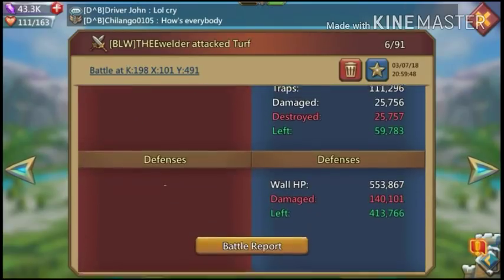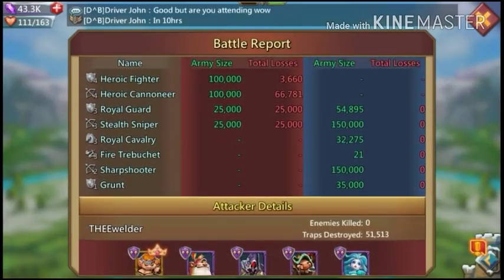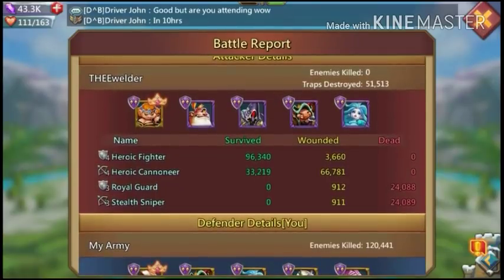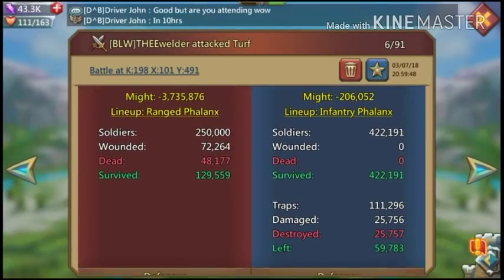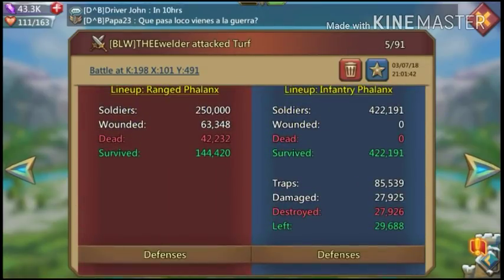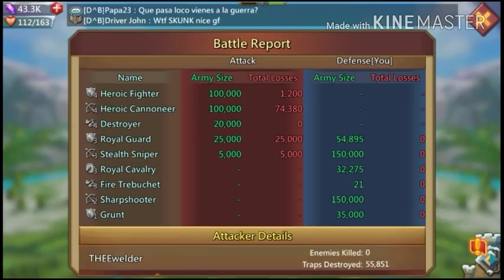This is his first hit — 140,000 wall damage. Not a full T4 march but he sent a meat shield. Sent three range and two melee — pretty good hit normally, but only did 100,000 damage to me. My 390% wall defense boost proved I'm a bit better at defending. He hit again — I killed 48,000 the first time, a little less the second because I was low on traps. Second hit did 82,000 wall damage.